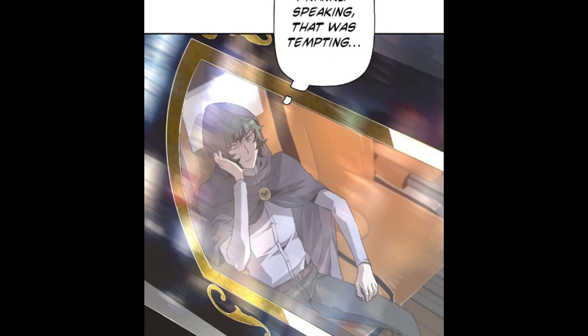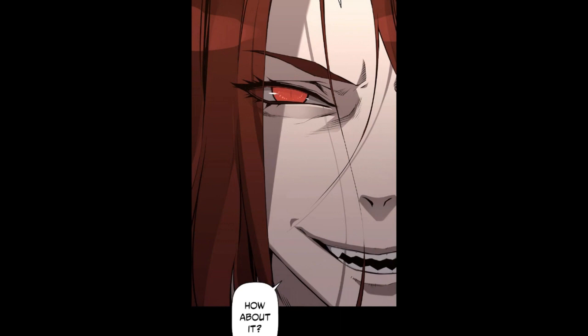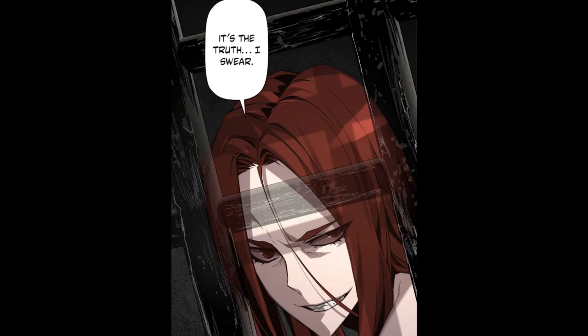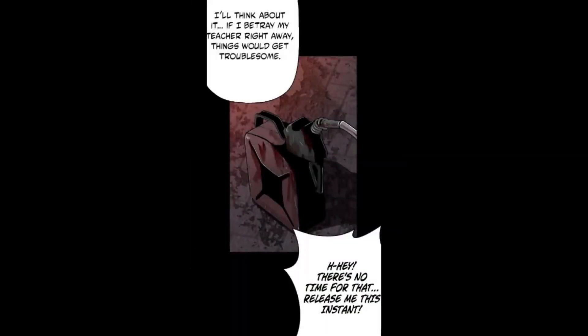After that, he is on a train going to the graveyard. He thinks: frankly speaking, that was tempting — perhaps it's a godsend gift. She says: if you let me out, I will kill Sharon. Aren't you afraid he will kill you someday? He thinks: as expected of a vampire — she saw through my caution with Sharon. I haven't been acting like Andreas for a while, so maybe it was because of that. He replies: if I release you, there's no guarantee that you will let me go safely. She swears she won't kill him. He thinks: but would a higher being like her keep a promise with a human? He says: I'll think about it. If I betray my teacher right away, things would get troublesome.